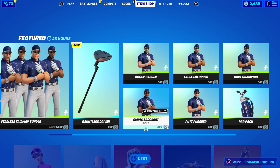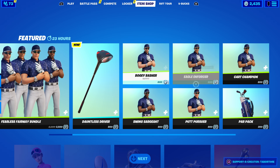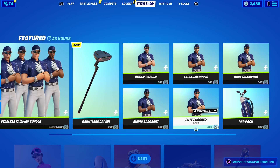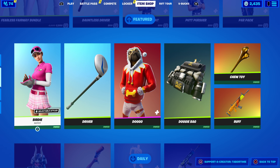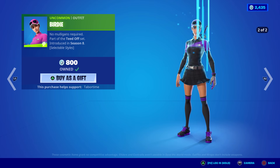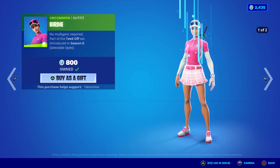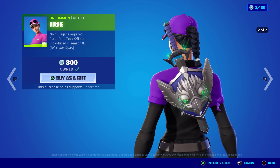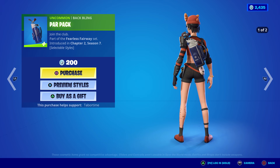Each skin is 800: the Bogey Basher, the Eagle Enforcer, the Cart Champion, the Putt Pursuer, and the Swing Sergeant. Here's Birdie — this is my favorite one because of this new style right there. Amazing, no mulligans needed. You could buy the back bling for her — that actually matches.